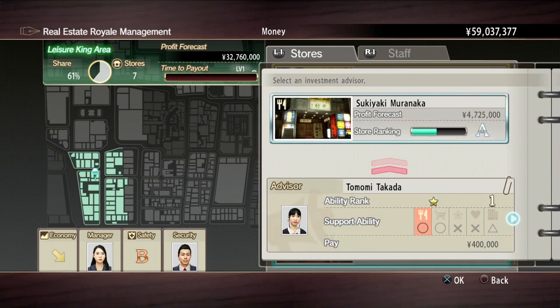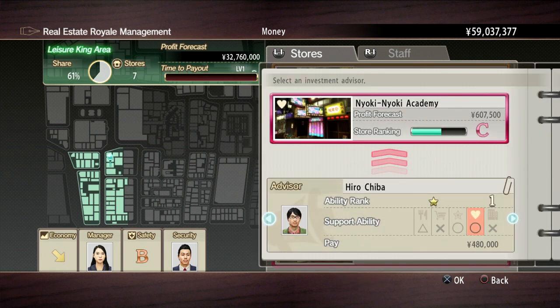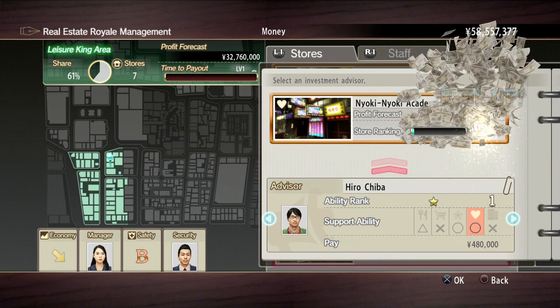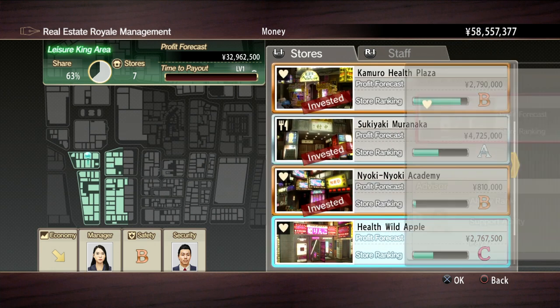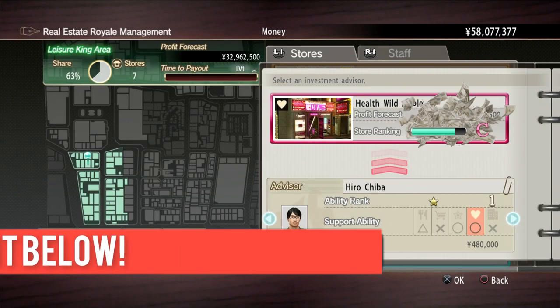Worst case scenario, you pick triangle and you just keep going. I think all we've got is circles for this at best. So there we go. And you'll get your stores ranking up, which actually makes you more money. So it's definitely worth investing.